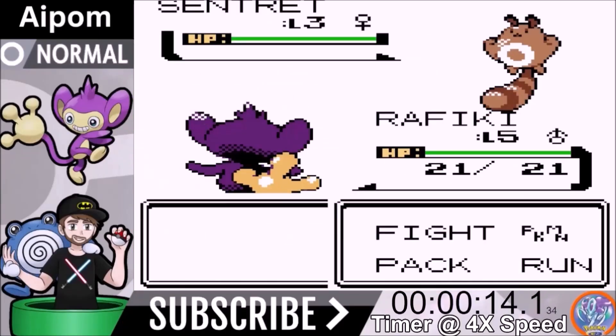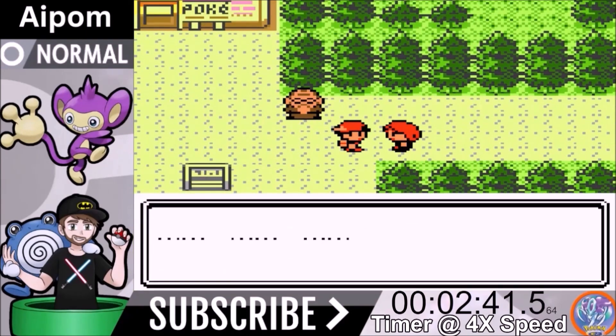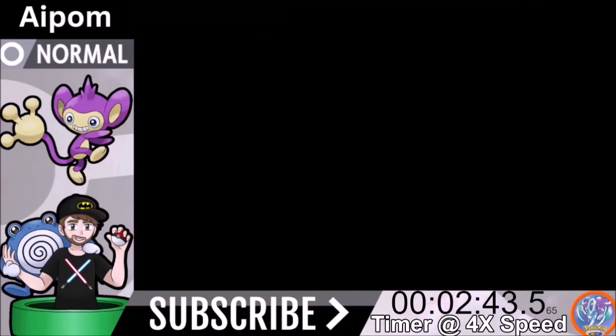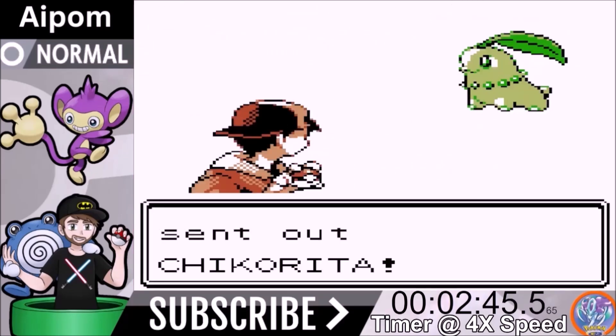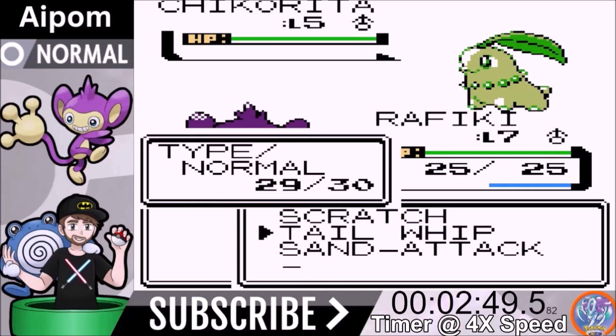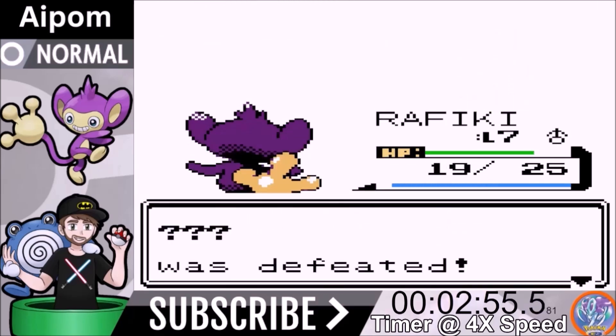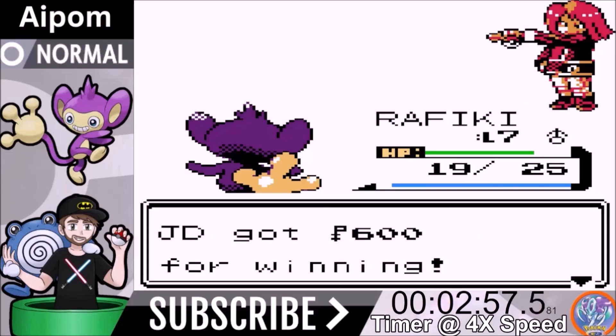Let's watch the first encounter. We named our Pokemon Rafiki — from Lion King, the animated version is better. Now we're going to face our rival. His name is triple question mark. He throws out a Chikorita at us. We chose Cyndaquil as our starter because normal type Pokemon have a huge advantage in this game, and Chikorita is the most bulky of the three starters, so that seemed the best option.